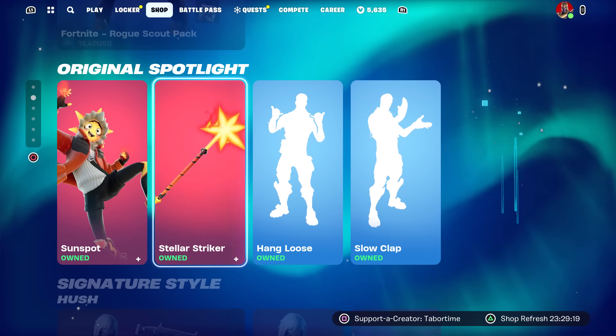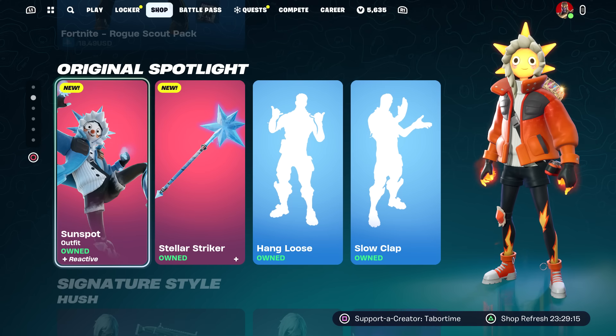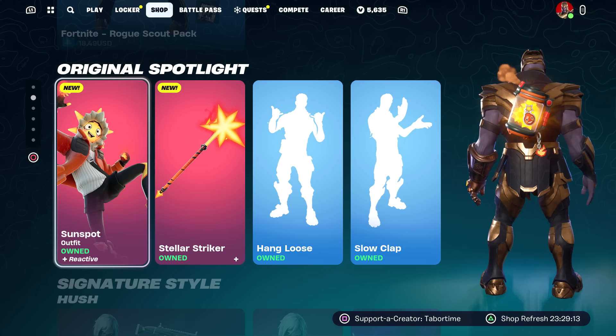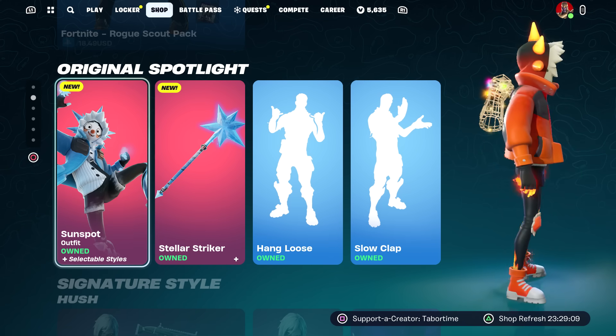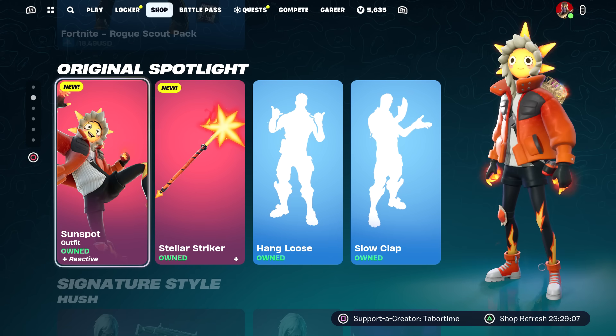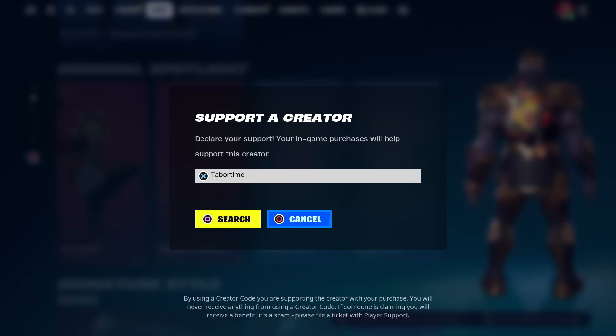There you go — a brand new skin at the top of this item shop: Sunspot, possibly a One Piece reference — maybe a nice easter egg or maybe not at all. Stay tuned, I will do a full gameplay review right after this. Hopefully you guys enjoyed this video — a like is always appreciated and don't forget to use my support-a-creator code which is Taper Time.